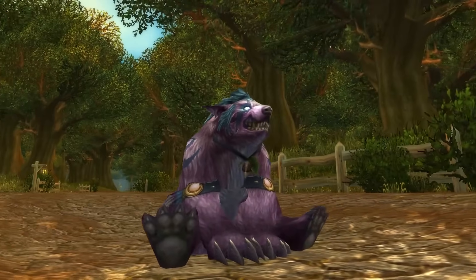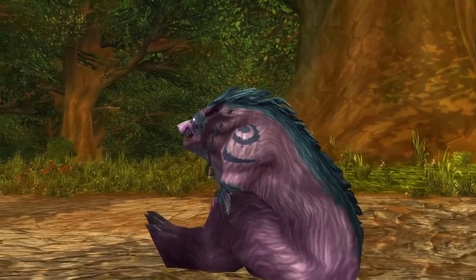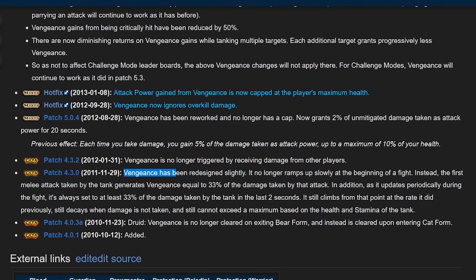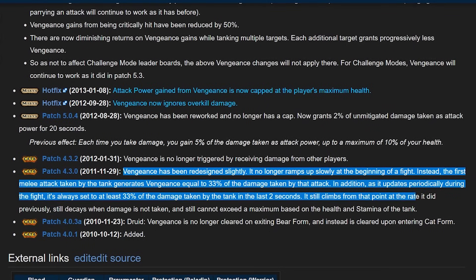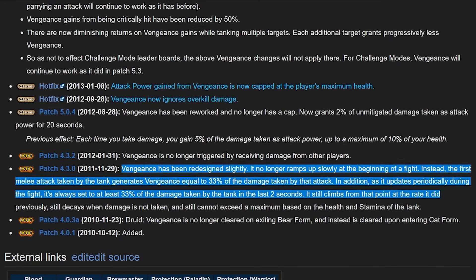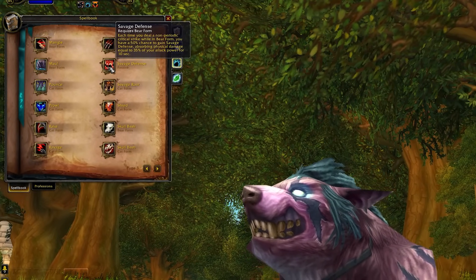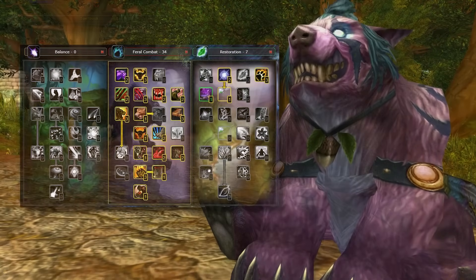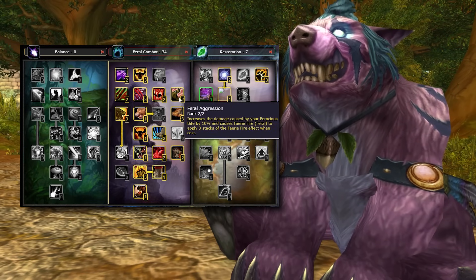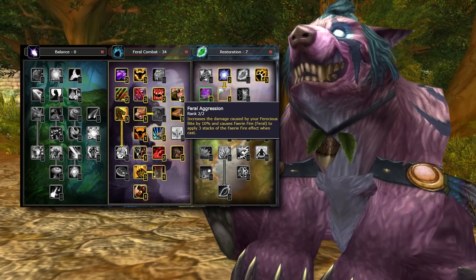When you pick Bear as a talent tree, you gain Mangle and 25% attack power. You also get Vengeance, a new addition across all tanks in Cataclysm — when you take damage, you gain attack power that caps out as a percentage of your total health. Simply put: when I take damage, I do more damage. Your mastery is Savage Defender, which increases the amount absorbed by your Savage Defense. On the talent side, Feral Aggression makes Faerie Fire instantly apply 3 stacks, meaning a one-button instant maximum-power armor debuff. Thick Hide now also reduces the chance to be crit by melee attacks by 6%, since defense as a stat is gone entirely.